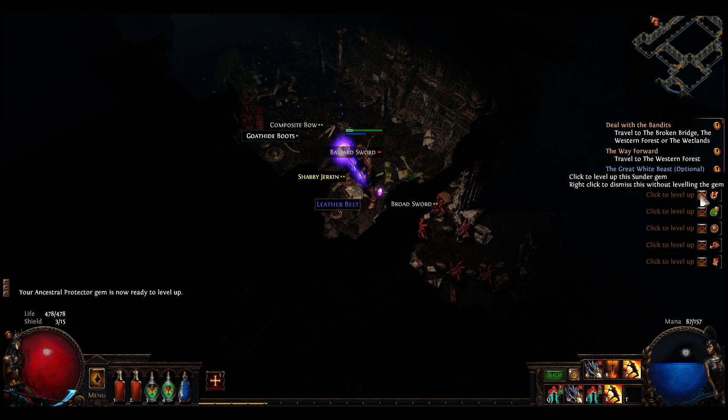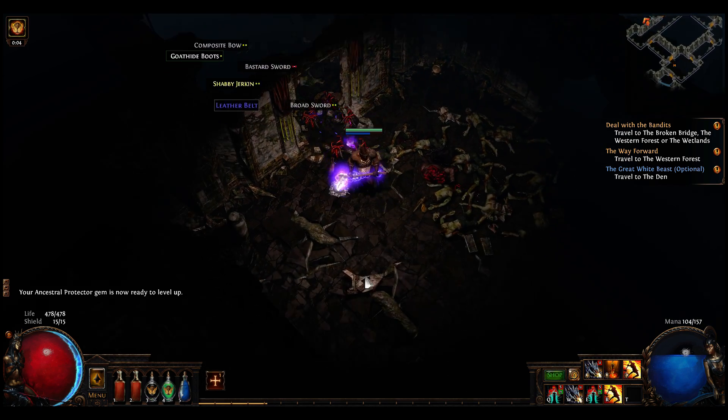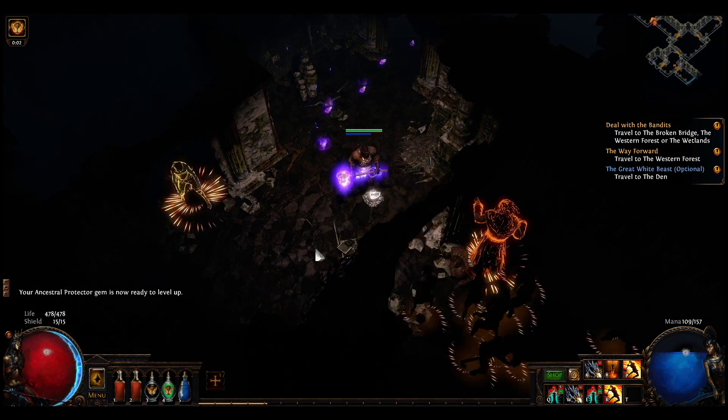Get some scrolls - nice. Level up. Sunder - awesome. Onslaught - awesome. Heavy strike - okay, fine. Ruthless support. Ancestral Protector - good deal.